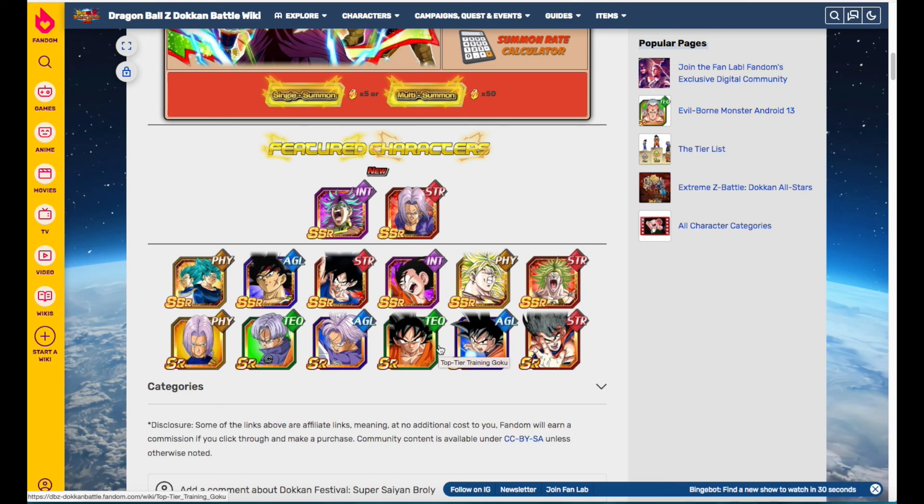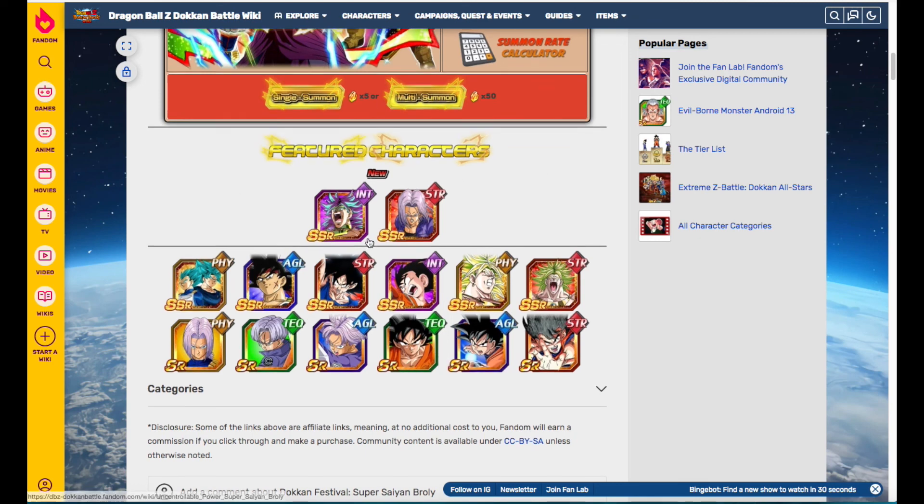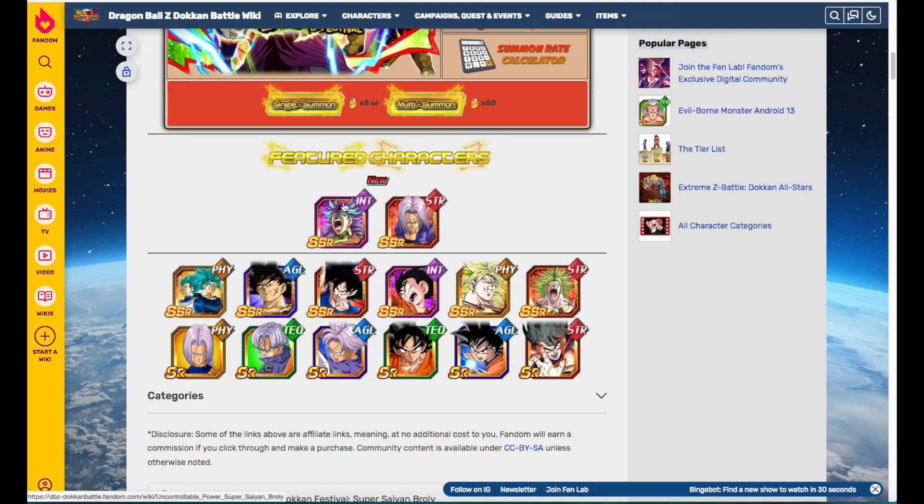My recommendation is summon with your heart. If you like Majin Vegeta, go for it. If not, hold off and pick him up with coins later. Just consider that we may have another Broly situation where he doesn't come back until January on Global. If you liked the video, please give it a like, let me know in the comments if you're going to summon, and consider subscribing if you want to hear more. I'll be going live when the banner drops. Thanks for watching, and aloha.